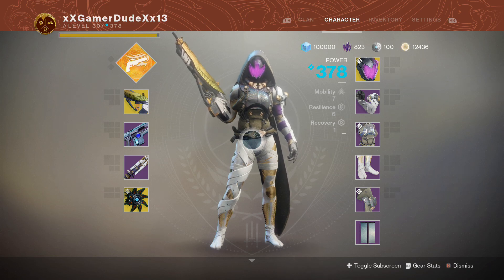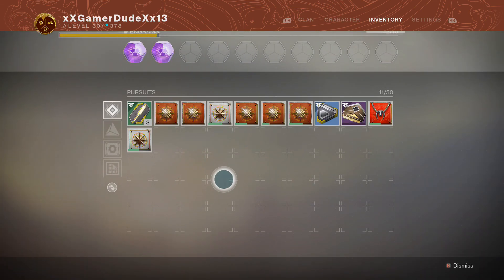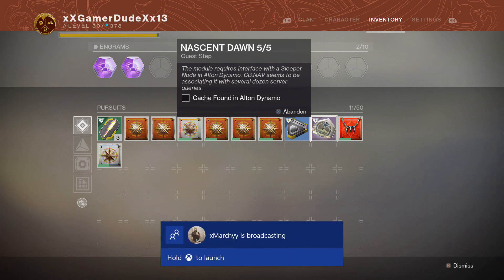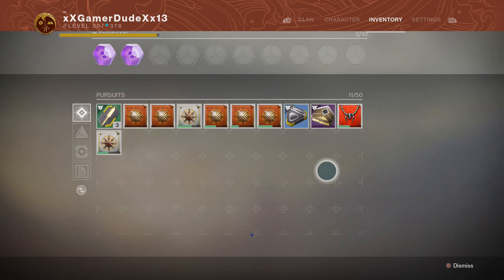Alright ladies and gentlemen, we are back once again with Destiny 2. We are officially going to be wrapping up our Nascent Dawn quest. This is our fifth and final part of the quest here. This one will be for the Polaris Lance catalyst reward. This last part is six steps long. You need to complete the first four steps in order to go for the catalyst.